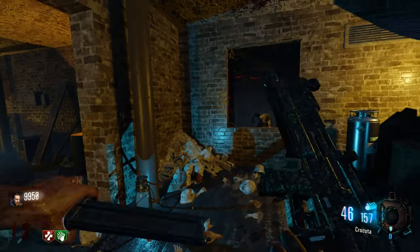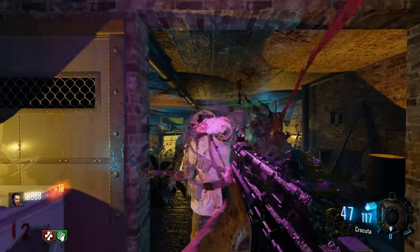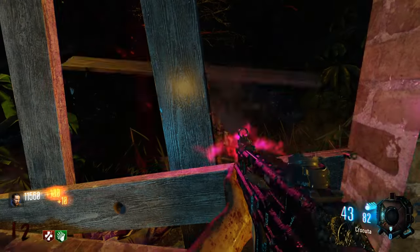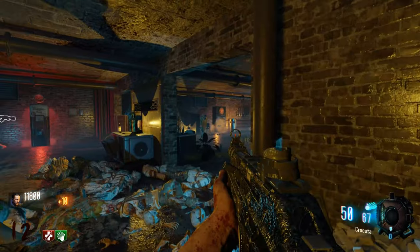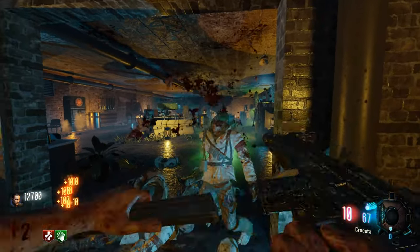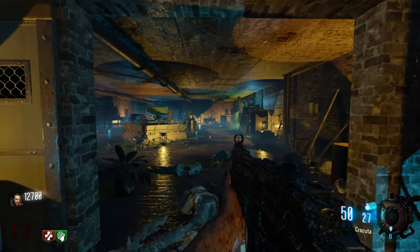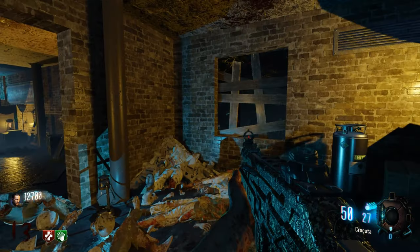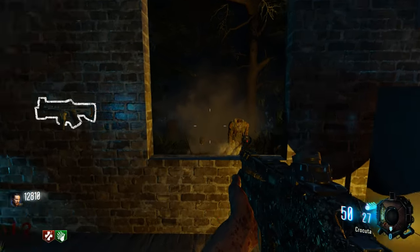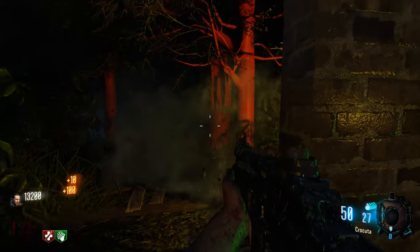With Pack-a-Punch on this, if you really wanted to you could get to round 50 or 100, just running a train out there using double Pack abilities. Unlimited ammo — but it doesn't have the HUD icon for it, so how do you know when it runs out? Kind of wonder if I'll get another hellhound round soon too.